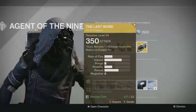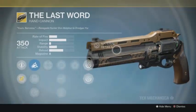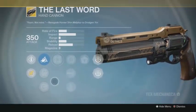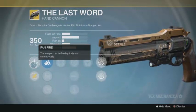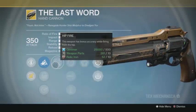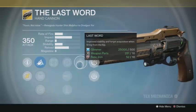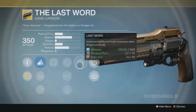Xur's weapon of the week is the Last Word hand cannon. If you don't have this, you really need to get it — it's a must in the Destiny 1 Crucible. It can fire in full auto, and its perks are geared towards firing without aiming down sights. Hip Fire increases accuracy while firing from the hip, and The Last Word perk improves stability and target acquisition when firing from the hip. It's really stable and not going to go off target easily.